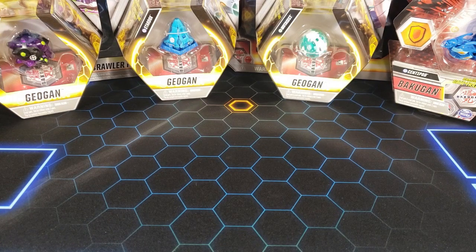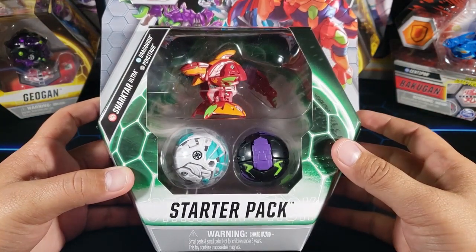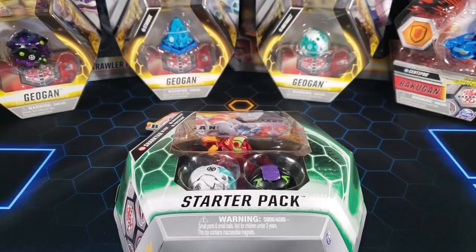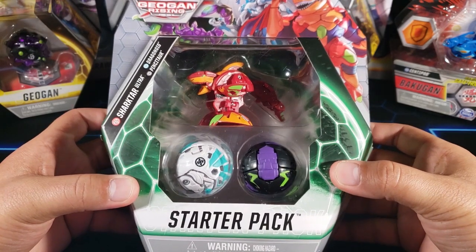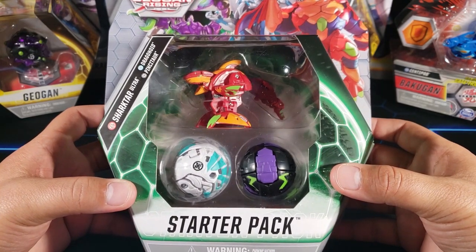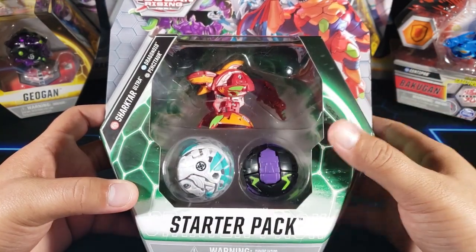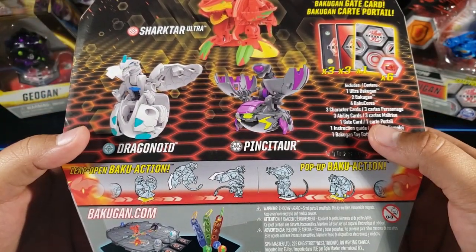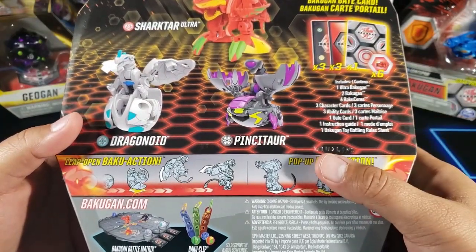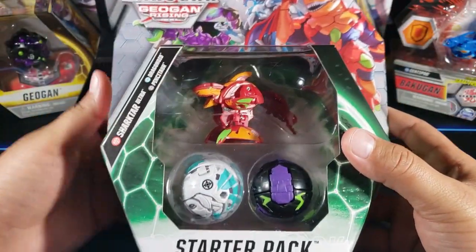What is going on guys, my name is Fusions and today we're going to open up this Bakugan Geogan Rising Shark Tar Ultra Starter Pack. Today we have this Pyrus Shark Tar Ultra Starter Pack — we got Shark Tar himself, we got two other Bakugans: a Dragonoid and a Pinsator. It looks like we got a Gate Card in this one too, so I'm excited because I like collecting those.